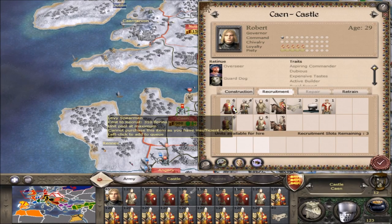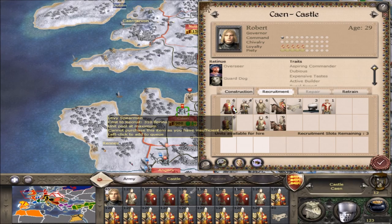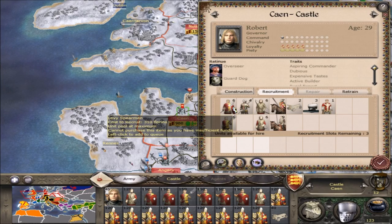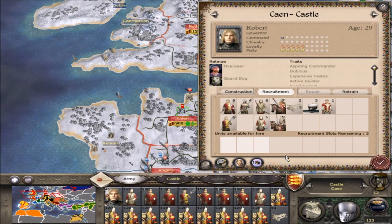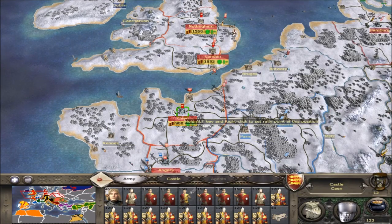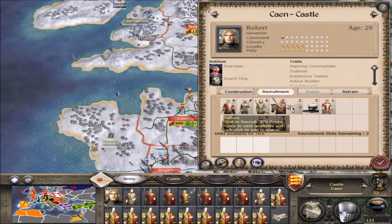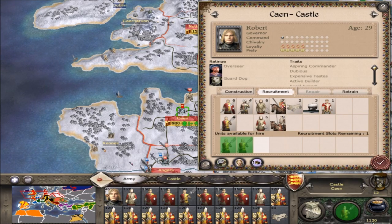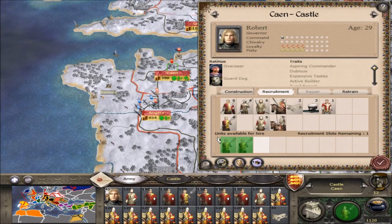Wait — I can officially buy things. What? Right, okay. Cost to recruit: 310 florins or whatever. And I've got 123 and apparently I can do it. My game might be glitched. Can I click on all of these? I can literally buy anything. There it is — 100. Now I've got 112. It did work, it just didn't show up as zero. So literally, that is really all you need to do.